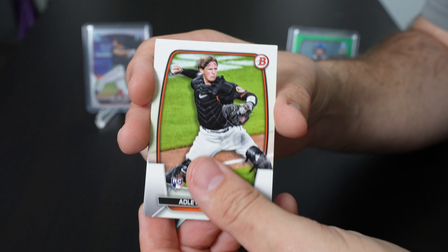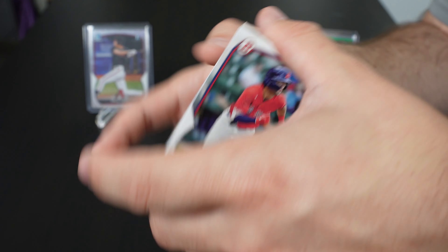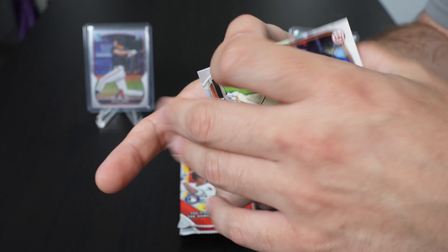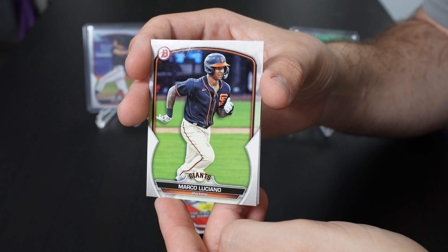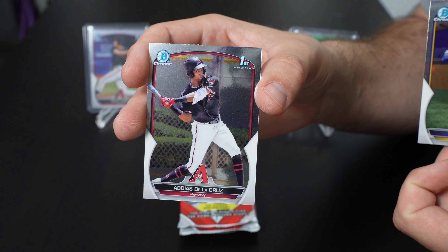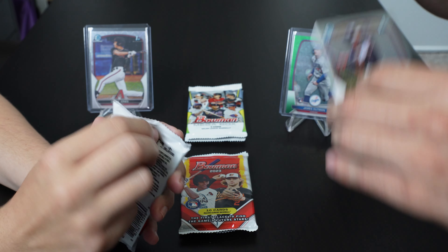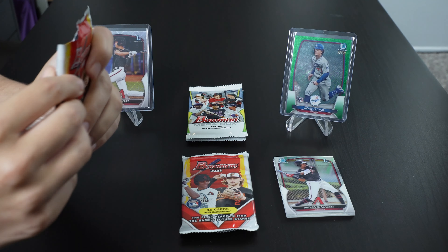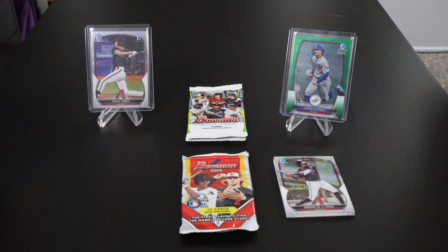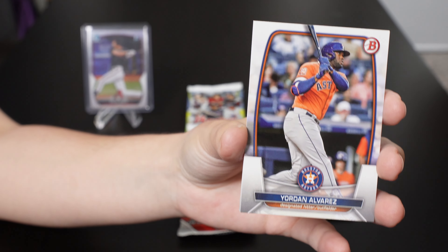Got a Sosa rookie card, Adley Rushman, Corbin Carroll, Christopher Murrell, Seiya Suzuki, Marcello Mayer, Lazaro Montes — it's a bunch of good ones. Marcus Luciano, a first of Daniel Guilarte, and a first of Jevidas de la Cruz. Nice. Those are nice additions to the collection. These packs won't have hits, but they'll have rookie chromes and firsts. Who knows — maybe they made a mistake, like that one box where we found a third autograph.